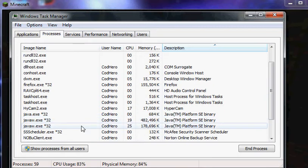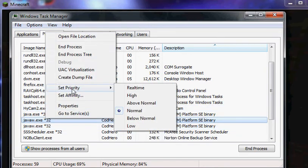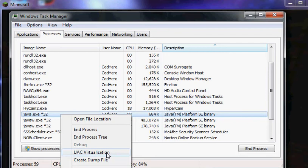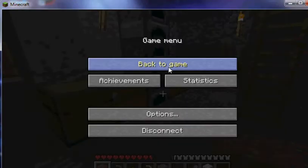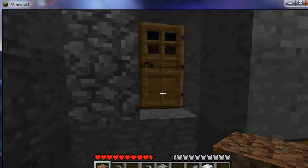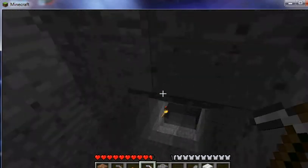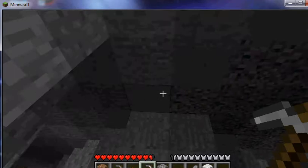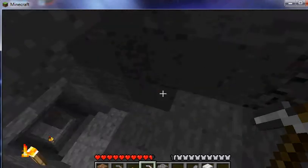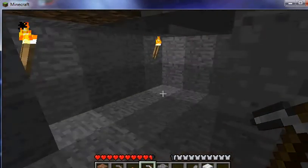Press Ctrl, Alt, and Delete. Go off Minecraft, then click Start Task Manager and you should get this page. Look for java.exe, right-click it, set priority and put it on High - it should be on Normal but you put it on High. Do that with all of them. This does not affect your computer at all.